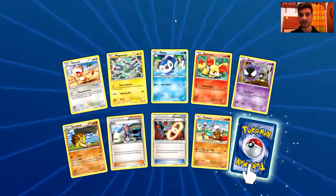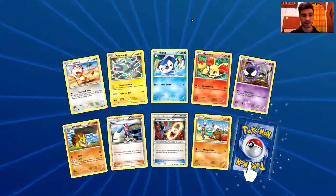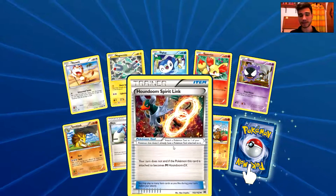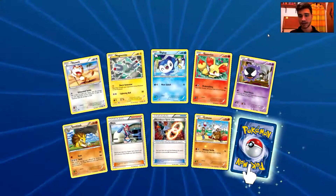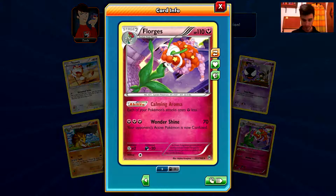We have a Magnemite, a Piplup, a Fennekin, a Ghastly, a Swords Dance, a Skyla, a Houndoom, a Spirit Link, a Cubone reverse holo. And the rare is a Florges, a non-holo rare card. That's okay.